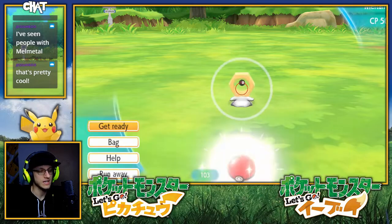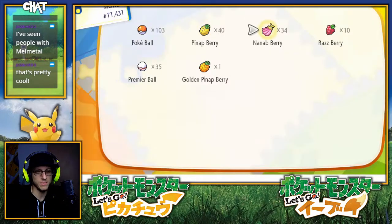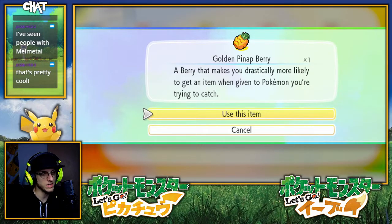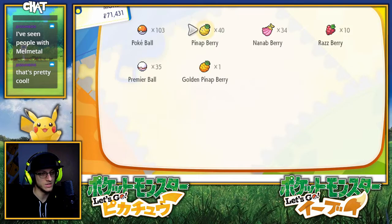We are catching this thing. 100%. I'm so hyped right now. What does the golden pin app do? I bet it makes you actually more like a good item. Just more items and stuff.